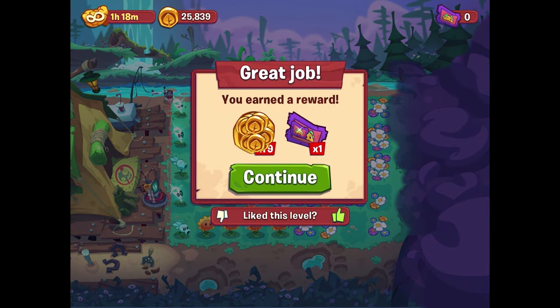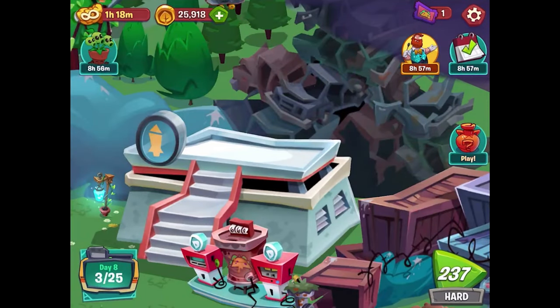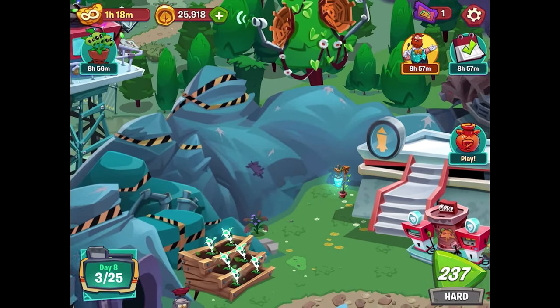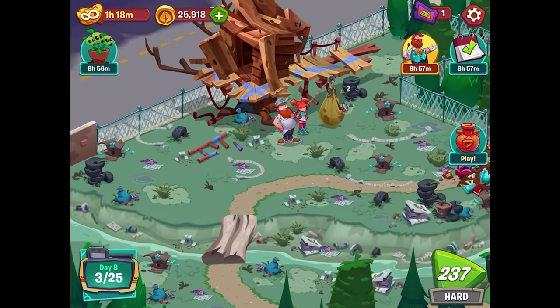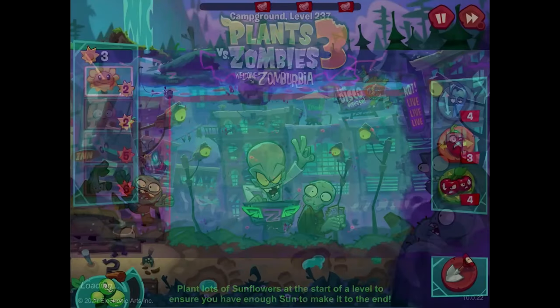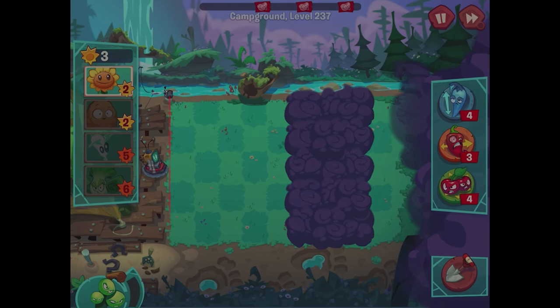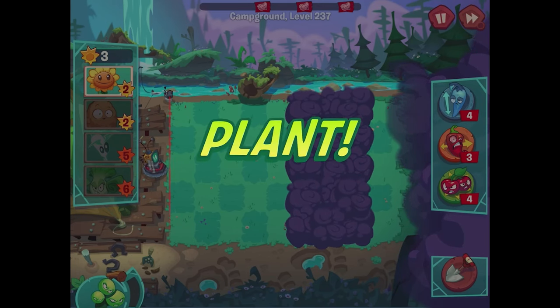79 coins — the coins seem to be different than they used to be. We'd get extra coins for hard or very hard levels — not anymore. Not sure why. Level 237 is finally another hard moon level — I think we can handle it. The fog attack is coming in again, it just never ends. This one's way easier in terms of the fog though — happy about that.